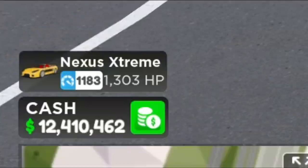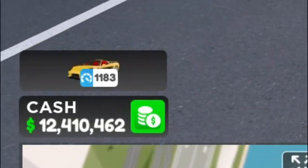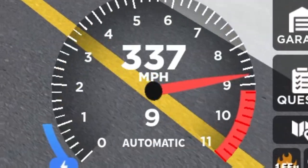Once it's maxed out, the Nexus Extreme has a score of 1,183 and a horsepower of 1,303, and it's able to get around 340 miles per hour.